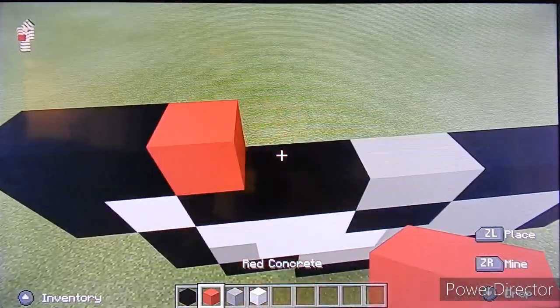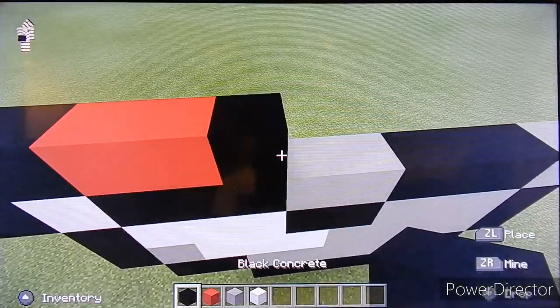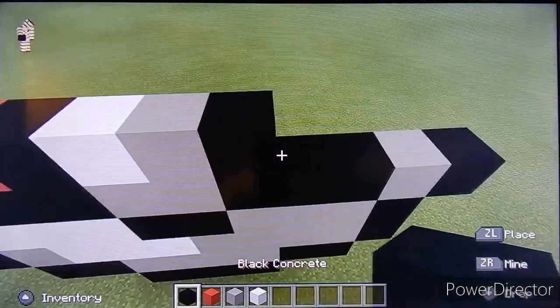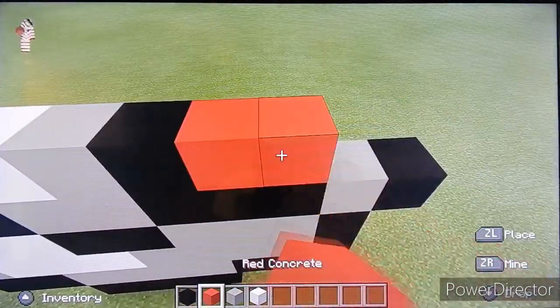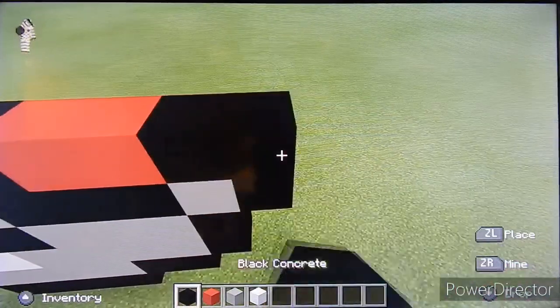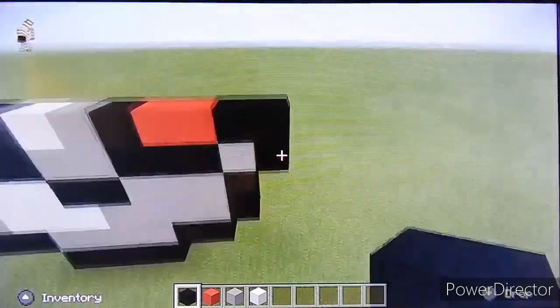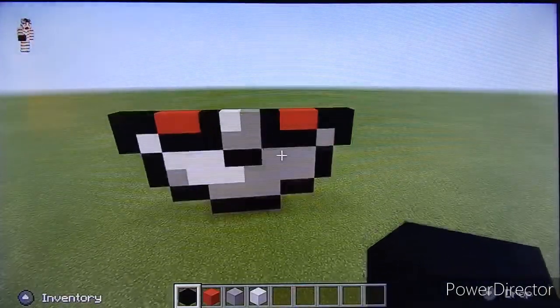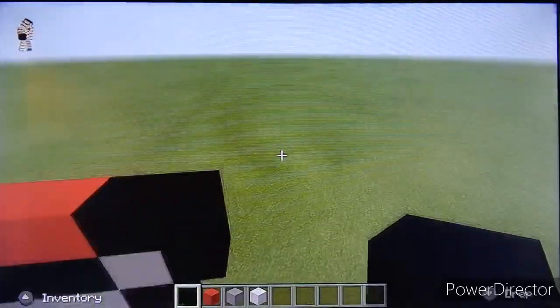Two red, a black, one white, one gray, one black, two red, and two black. This is half of our Pokéball so far, and I know it looks weird but it'll look good once we finish.